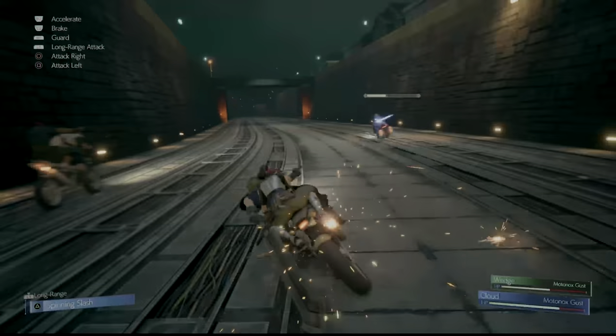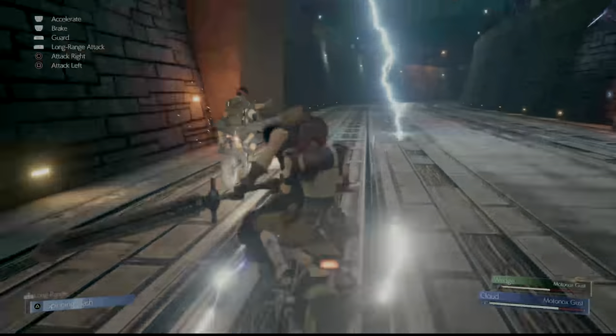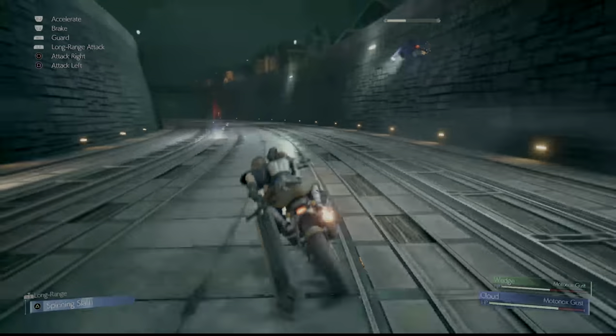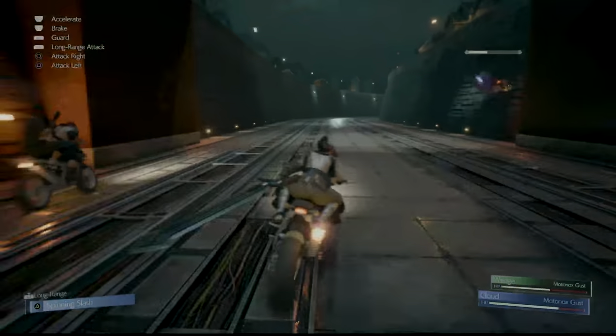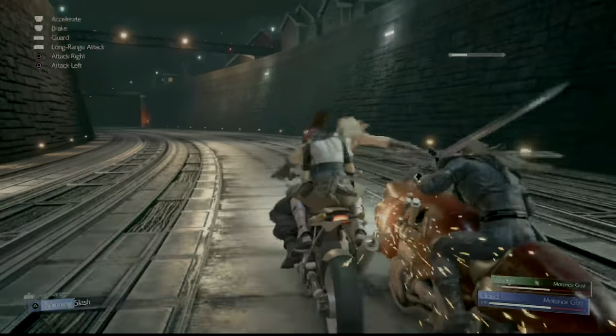Once you see his sword start glowing, that's your cue to back off, because he will start doing lightning attacks. The best way to deal with this is to just weave left and right until they stop. Once they stop, he will come off the wall. This is a good time to use your long range attack.